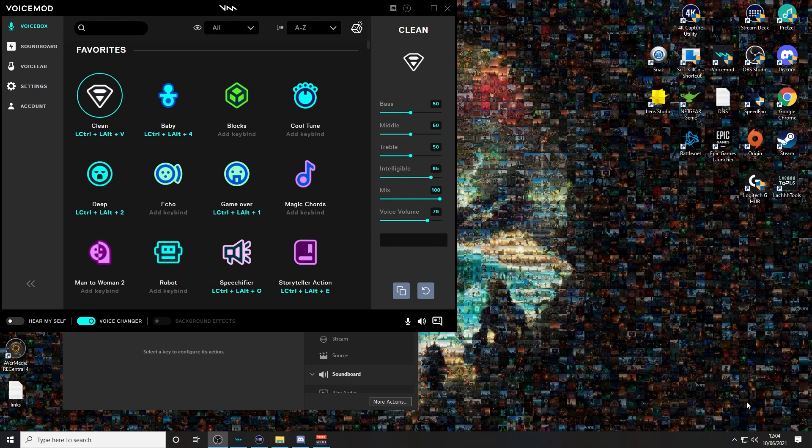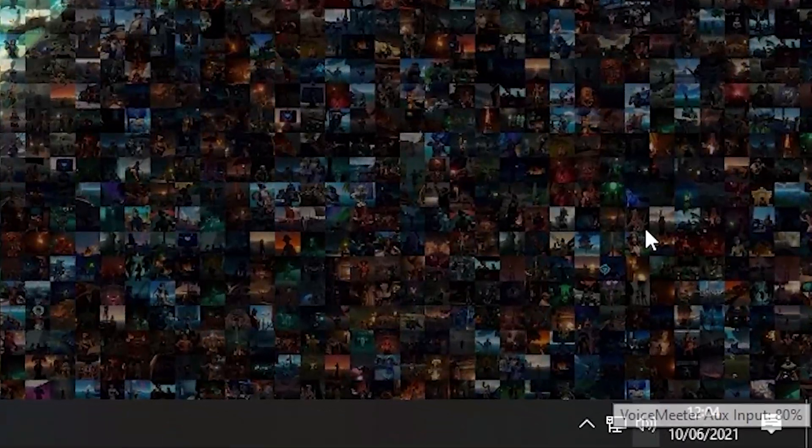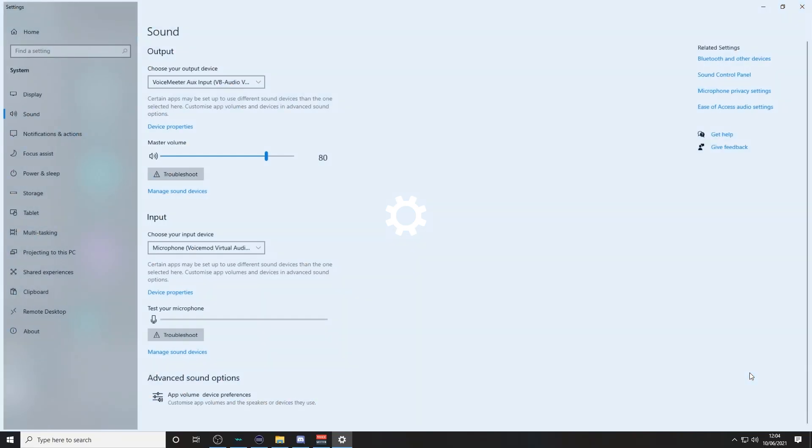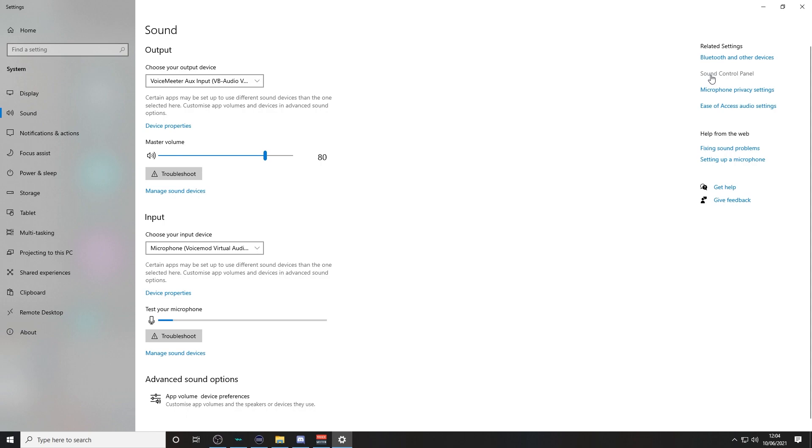So what we're going to do is change your PC's default microphone input, so you never have to change anything in those individual pieces of software. We're going to go to the bottom right-hand side of the screen on the Windows taskbar, right-click on the audio icon, and go to Open Sound Settings, then click on Sound Control Panel.